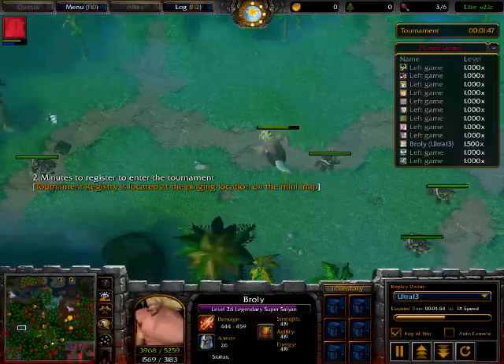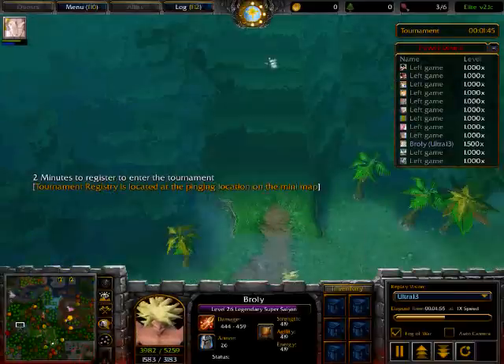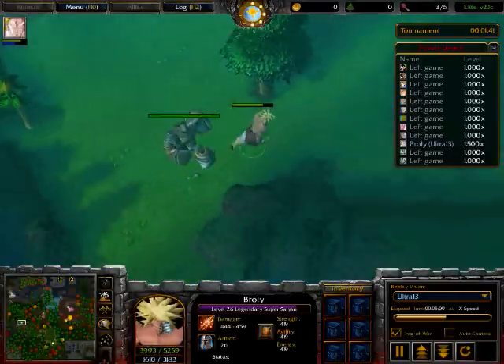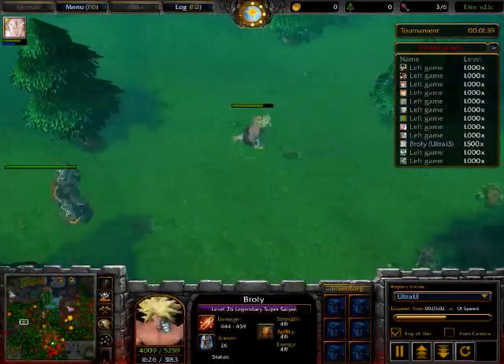Thralli's next upgrade is at level 35, where he can go Super Saiyan. His Super Saiyan gives him 2.5 stacks, making it the earliest 2.5 stacks you can get in the game.